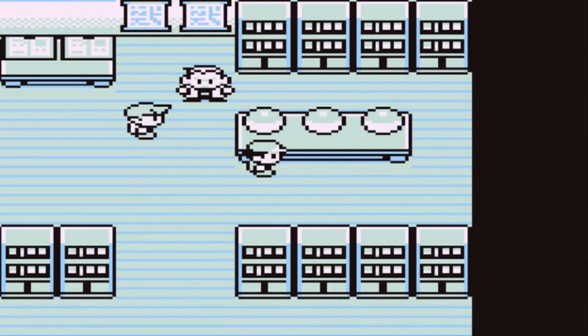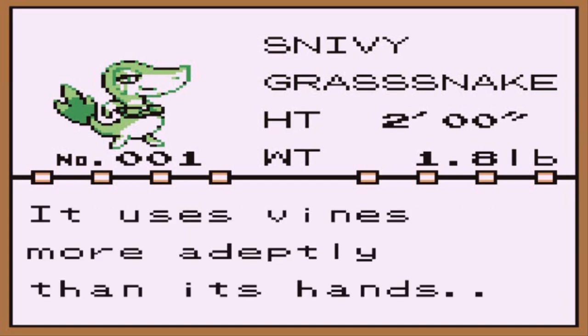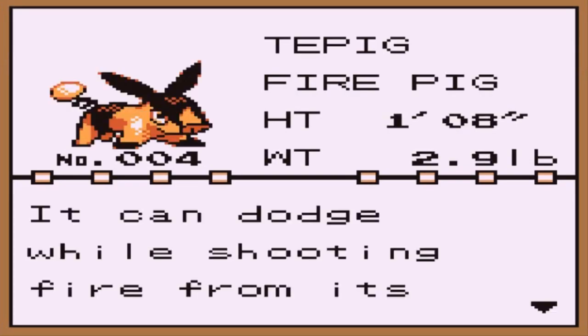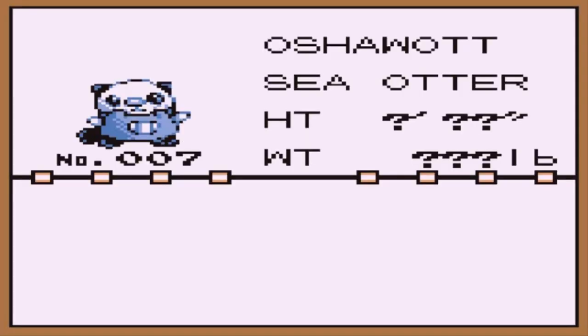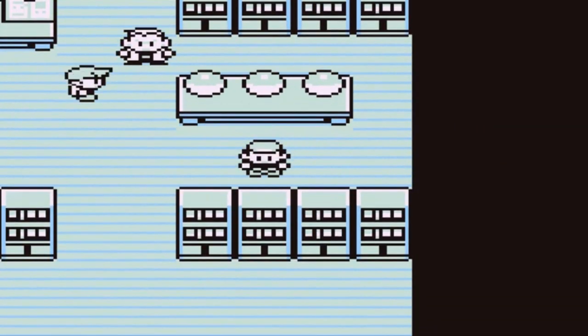In Unova there are three starter Pokemon. First is Snivy, the grass snake Pokemon — it uses vines more adeptly than its hands, though its hands go away afterwards, so we're not picking Snivy. Then there's Tepig, the fire pig Pokemon — it can dodge while shooting fire from its nose and roasts berries before eating them. And then there's Oshawott, the sea otter — it fights using the scalchop on its stomach and responds to attacks by slashing.